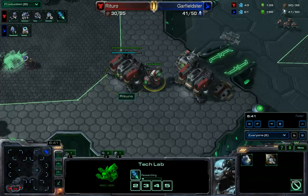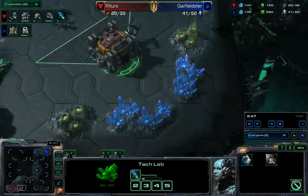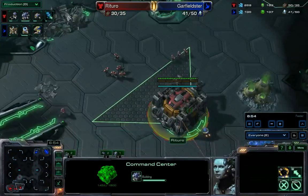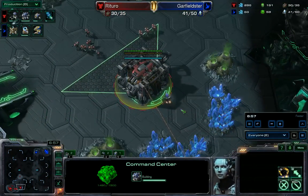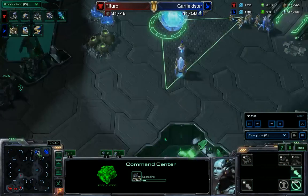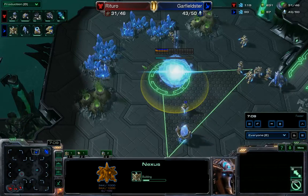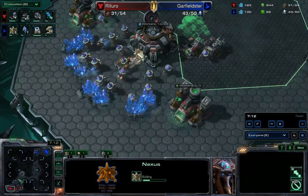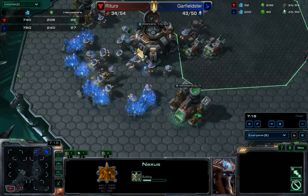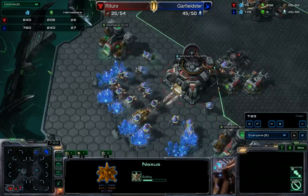Looks like I've finally added to Barracks number two, and Stimpak is on the way. Marines are holding the low ground on the natural on Deadwing. Hopefully nothing will get through. We haven't seen any sign that Garfieldster wants to move out, though he is now also expanding to his natural — so I have a slight advantage in the expansion race. I'm mining at a slightly higher rate, with a Mule mixed in, though I'm still down by five Harvesters.